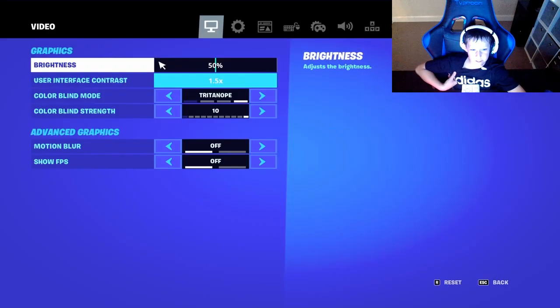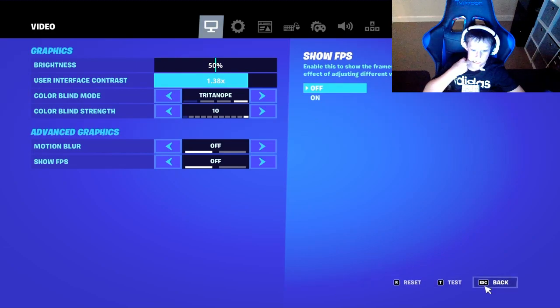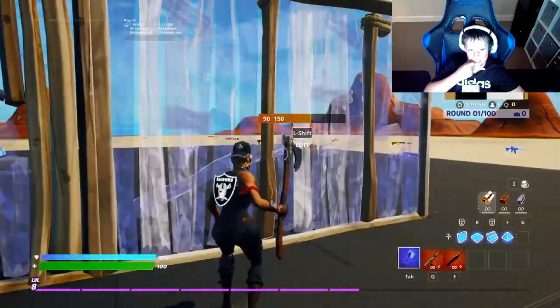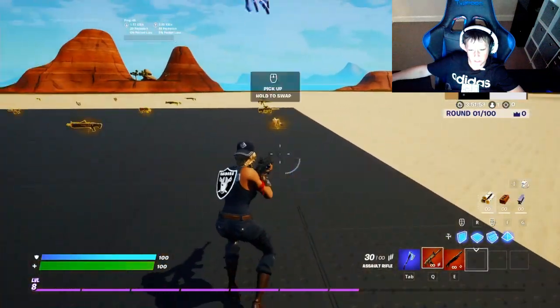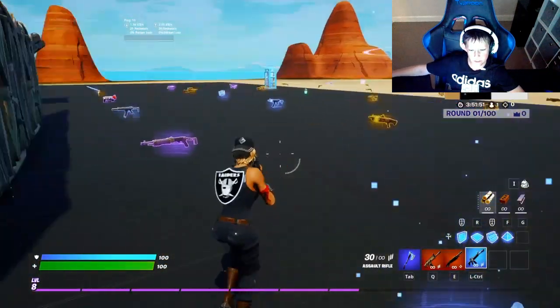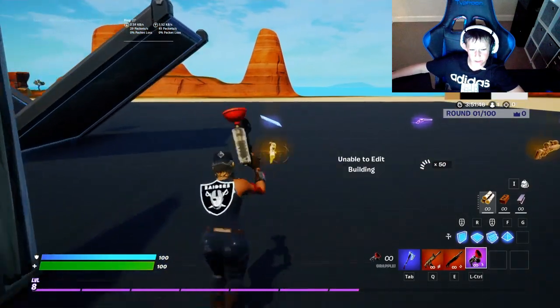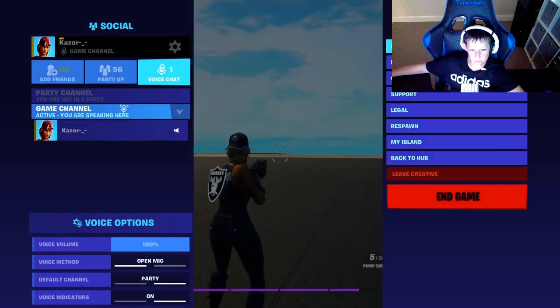This other setting was recommended by my mate: keep brightness at 50 but then change contrast to 1.38 again. Feel free to use whichever one you want because it looks more like performance mode. Here's what it looks like with blue, purple, another blue, another purple, and gold — there are different settings for different people.